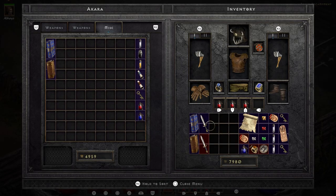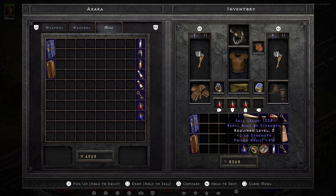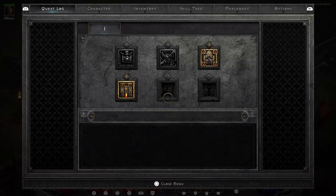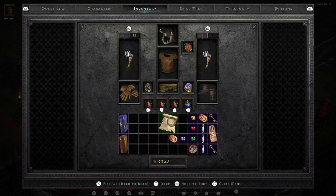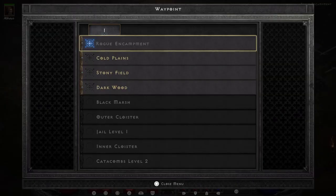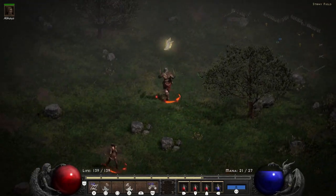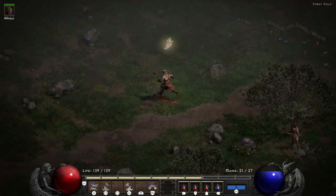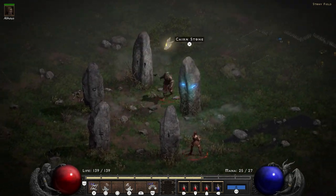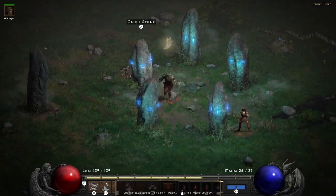I could have waited two minutes and had all my items identified for free by Deckard Cain, but I decided to just head on anyway. Back at the Stony Field the stones have been deciphered. There's no puzzle — you don't have to click them in a specific order to activate it; outside of the lore you can just click them all until they're all lit up. Once you see lightning flying, Tristram is unlocked.